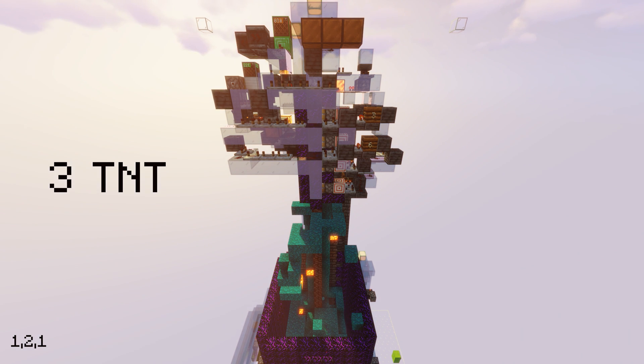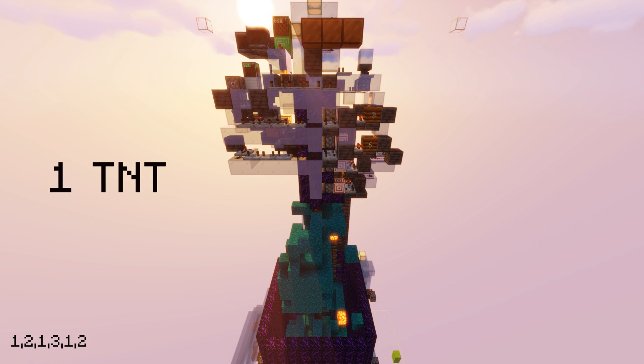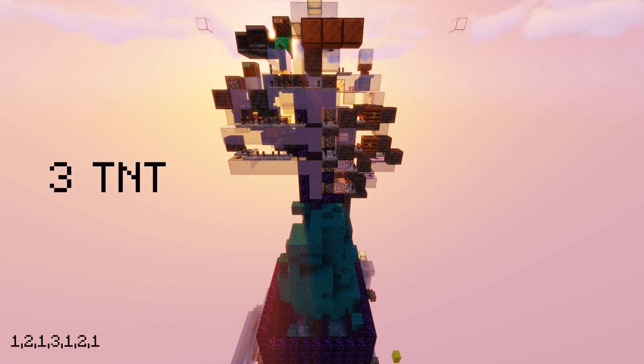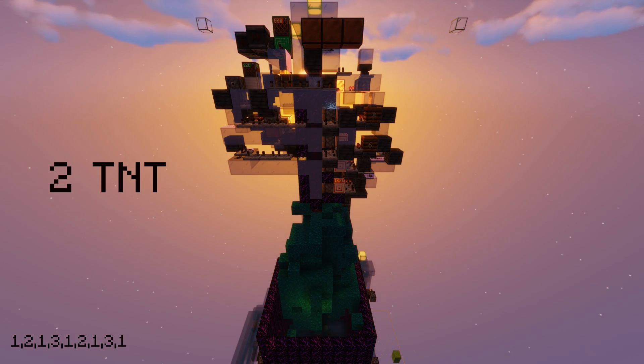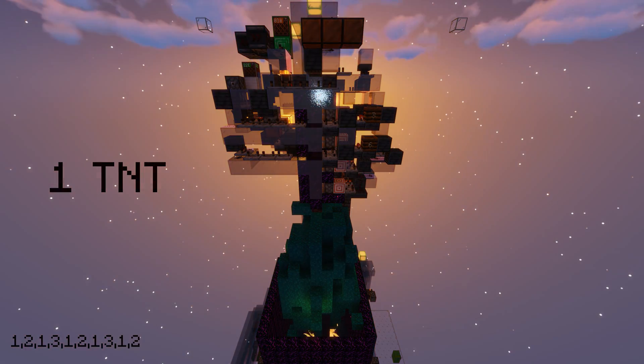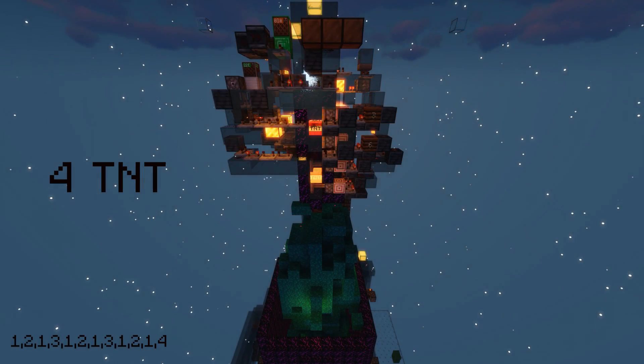The four pistons are governed by individual circuits connected to a customizable sequence generator, which is activated every cycle by an instant vertical redstone wire using water mechanics. The farm also has several interconnected systems and processes, which will be explored in detail in later videos.